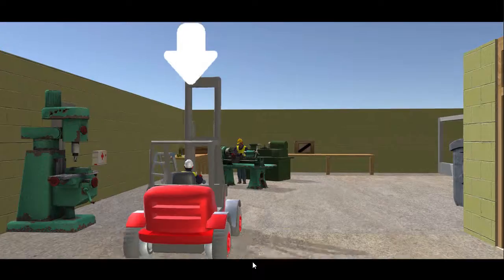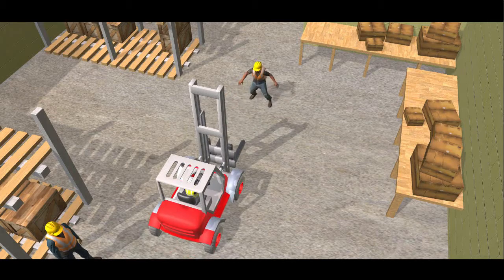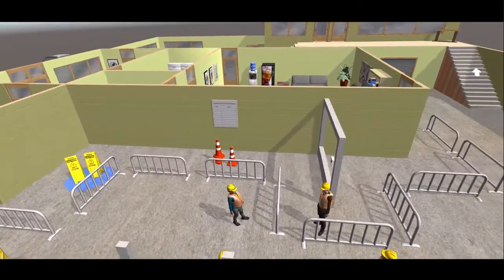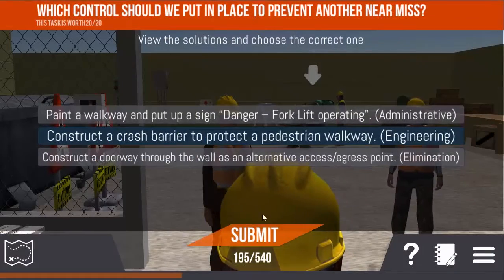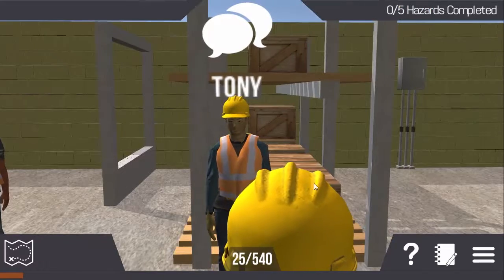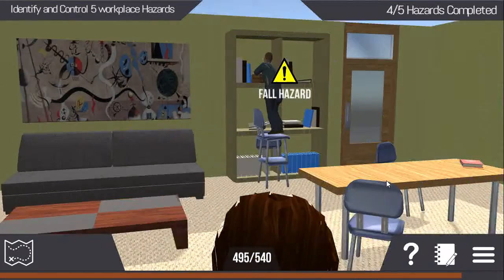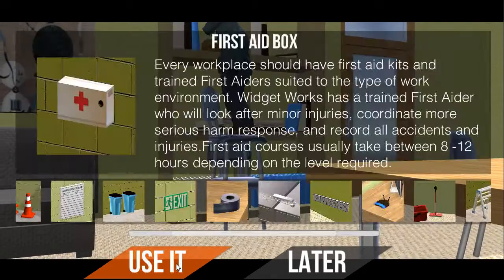Accident or incident simulations allow the player to make decisions and practice key safety behaviours in a safe environment, which increases confidence and improves learning outcomes. Spot safety items and equipment and save them to your items box in your journal to help you complete other quests in the game. This all helps to reinforce the learning content of the lesson.